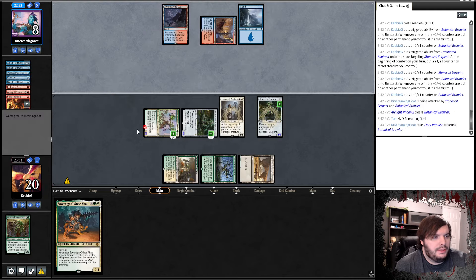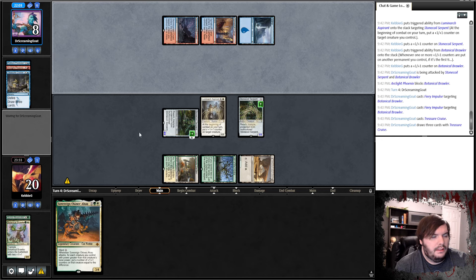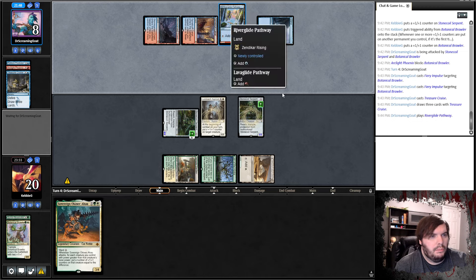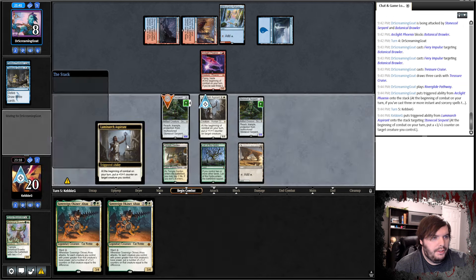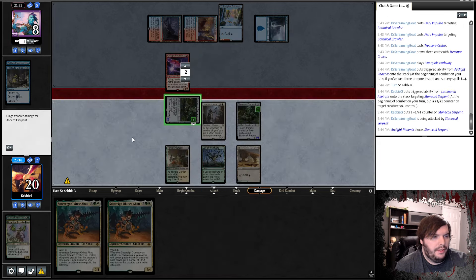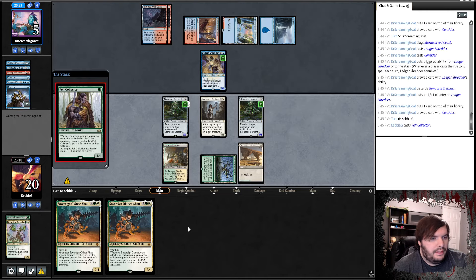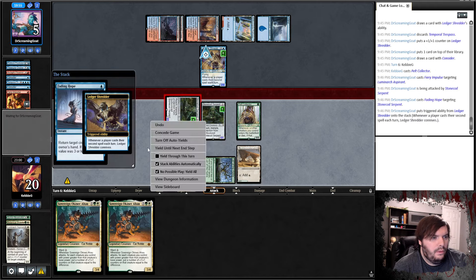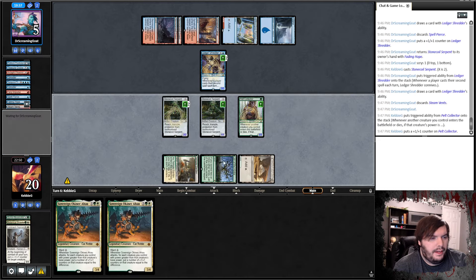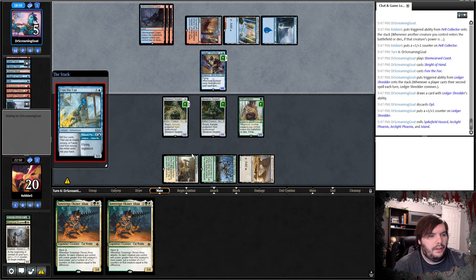Prevents two of it, Impulses the Brawler, and Impulses again. Treasure Cruise, gets back a Phoenix. Now he could play another red source and snipe something else. Eventually we'll draw a land for this Sovereign. Gets a Phoenix back, passes. We draw our other Sovereign, put the counter on the Serpent, and shove. Prevents two of it, considers, plays a Coast, plays a Shredder, considers, passes. Play a Pelt Collector, Impulse the Luminarch, shove for 5. Fading Hope.